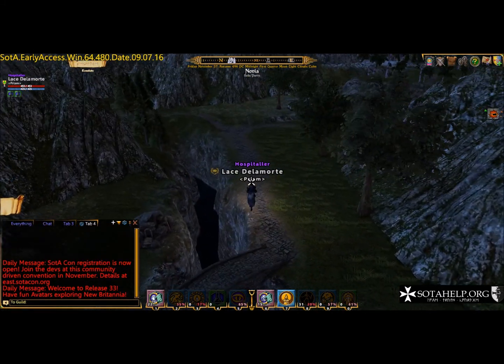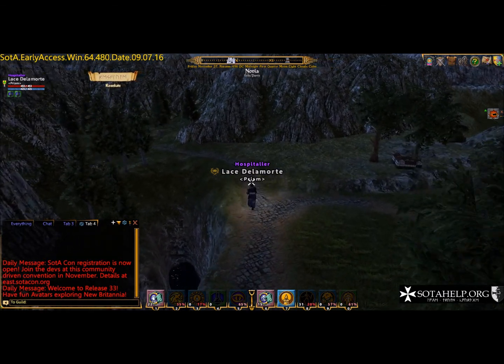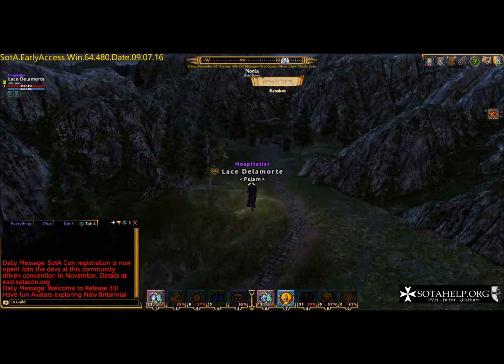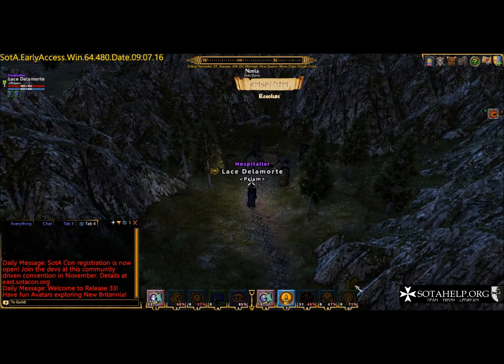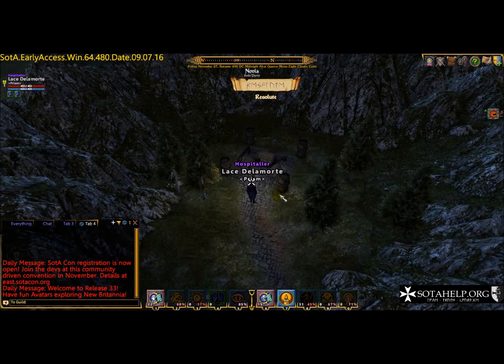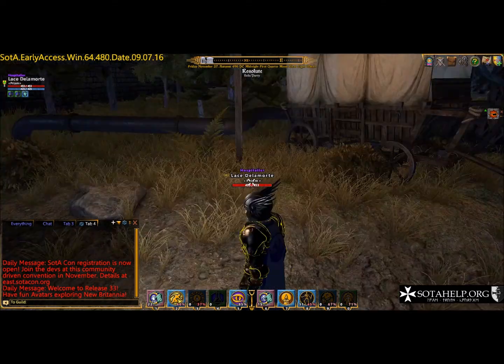I totally forgot - on the way out of Highvale there were two more of those candles with the circular candle holder. There are a total of three candles, maybe four, but definitely three. The other two are inside that compound near the well in Highvale. Just for reference and heads up.